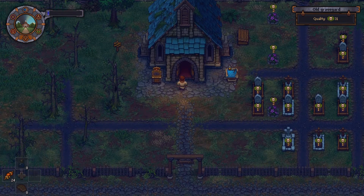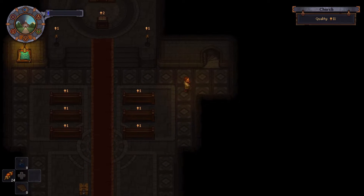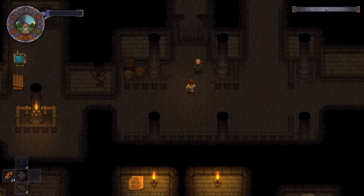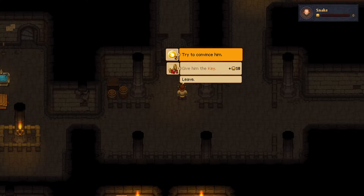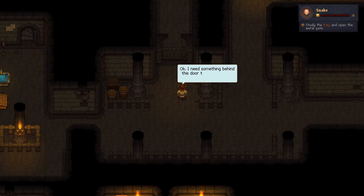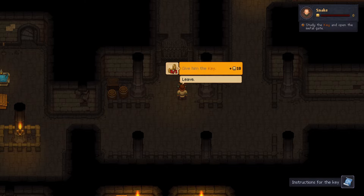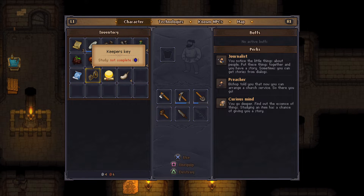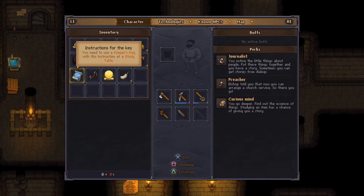That's pretty good. He's already here! He can take the key too. Instructions for the key — so that's weird, we have a key. Let's take a look at the instructions.